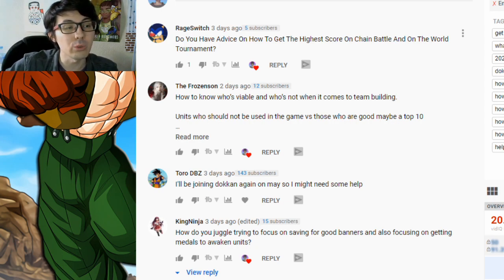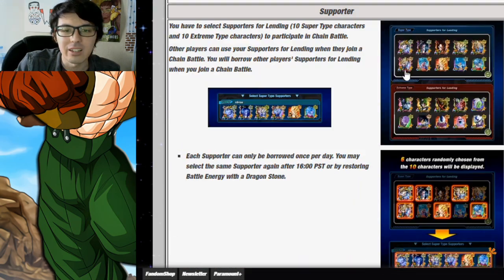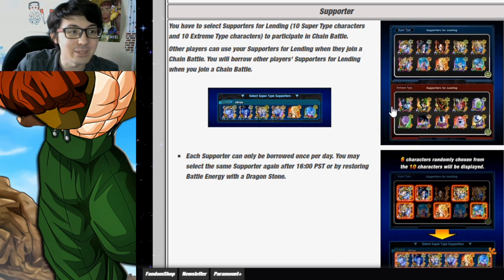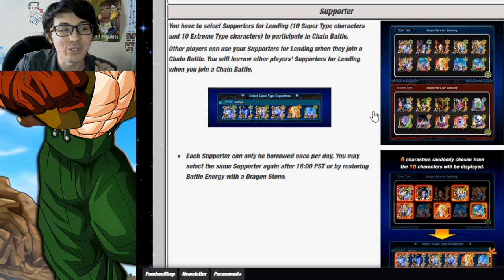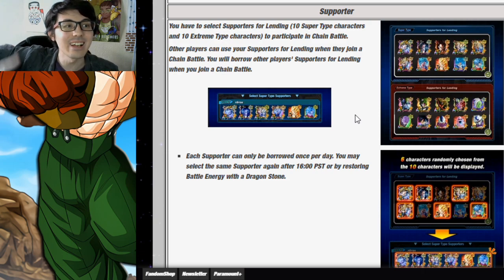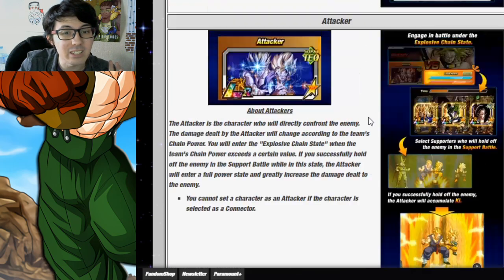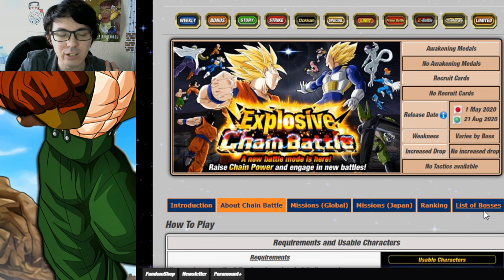Basically, the supporters that you are going to be bringing to actually fight Chain Battle — these are the supporters you get to choose to give to other people, supporters for lending. But the supporters you get are entirely based on what your friends put there, which means you have to hope that they have good units. Especially good units that are in the category or good units that are boosted, based on what the actual boss is.